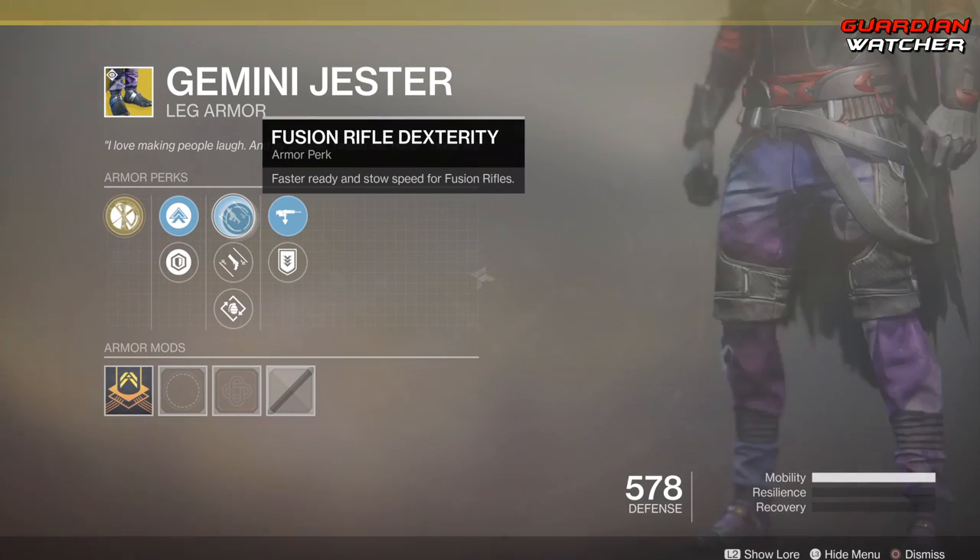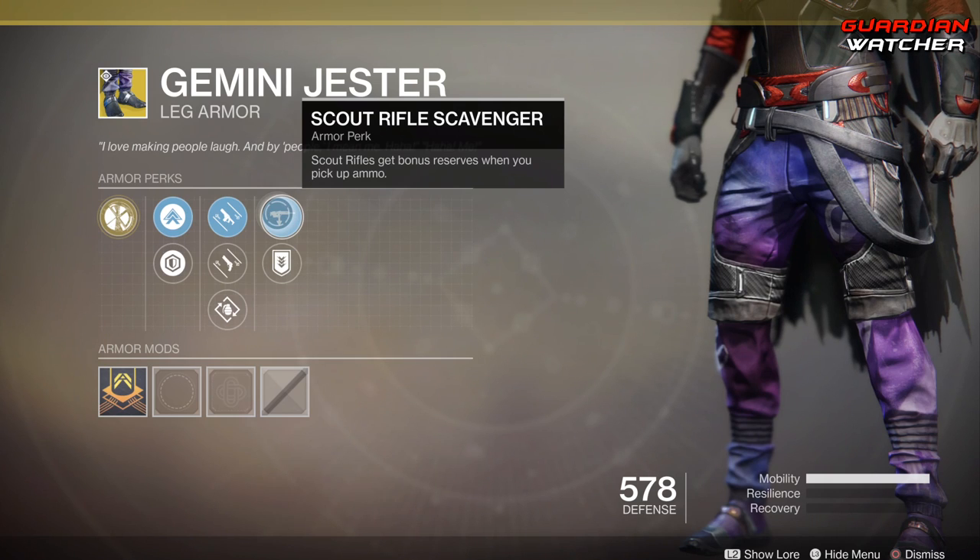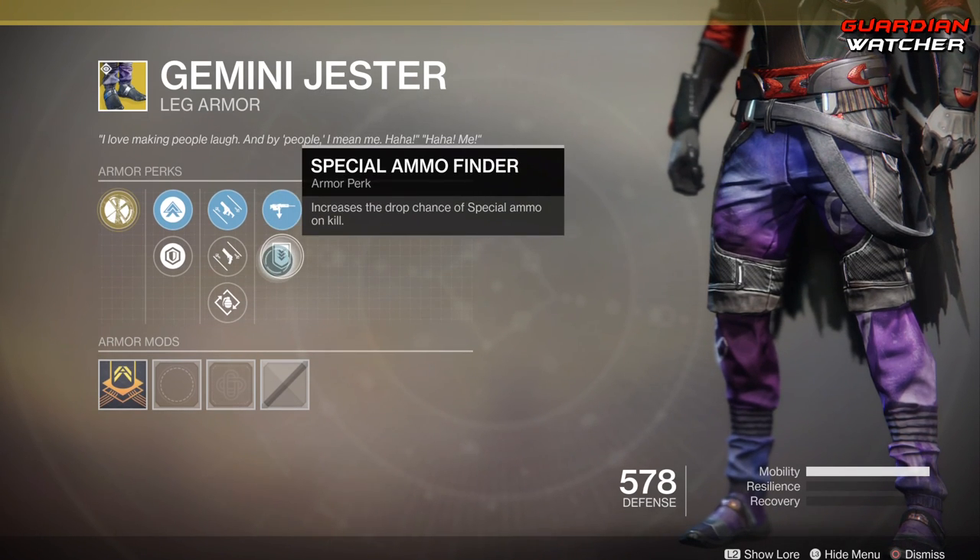On the Gemini Jesters, we have Fusion Rifle Dexterity, Hand Cannon Dexterity, Bomber, Scout Rifle Scavenger, as well as Special Ammo Finder.